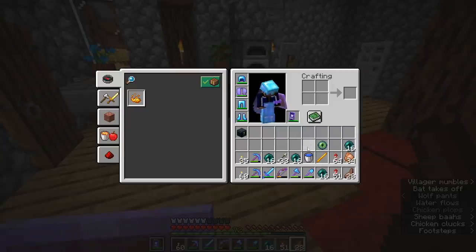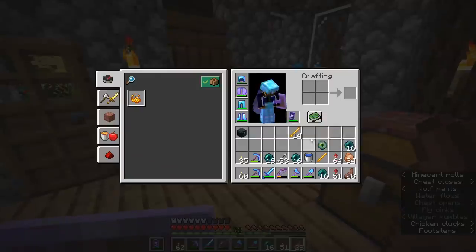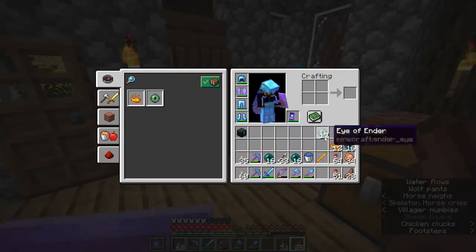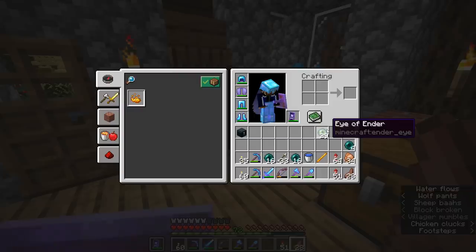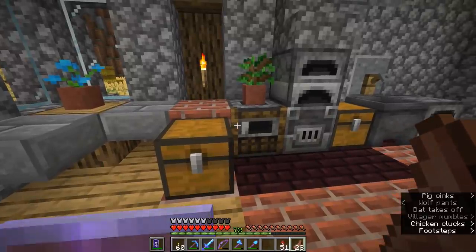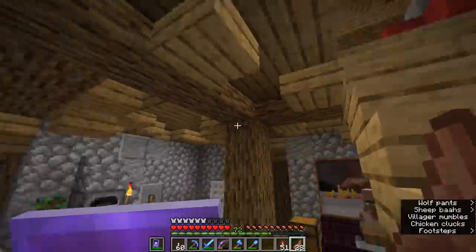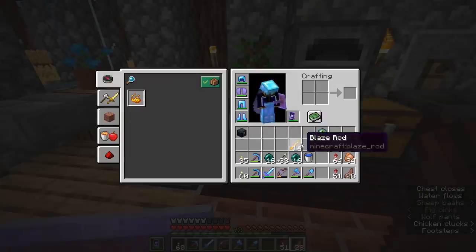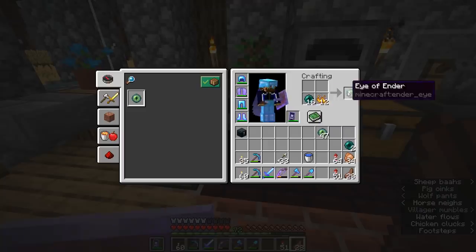I've got a bunch of ender pearls on me right now so that we can convert them into eyes of ender. For that, we will need some blaze rods. So I'm going to gather a bunch of those, convert them into blaze powder, and we should be able to make a bunch of eyes of ender. We can then use them to discover more strongholds. I've also topped up my fireworks chest just in case, and we're going to head out in search of a brand new stronghold today.